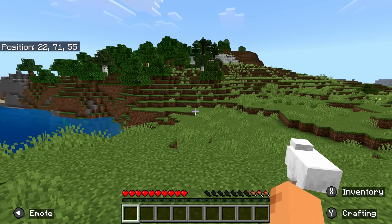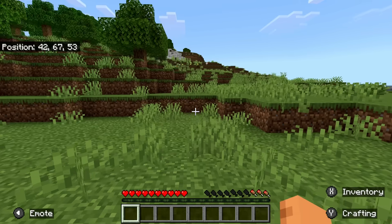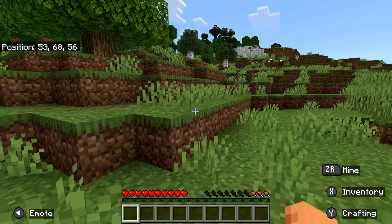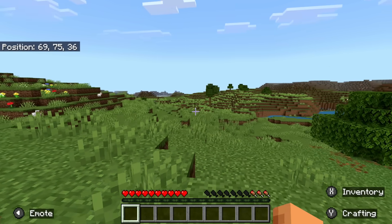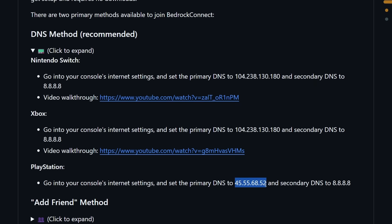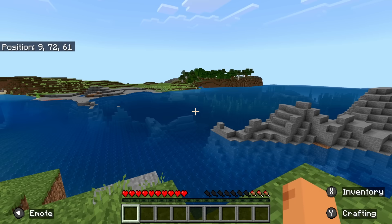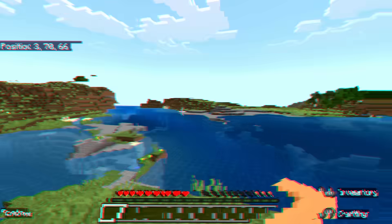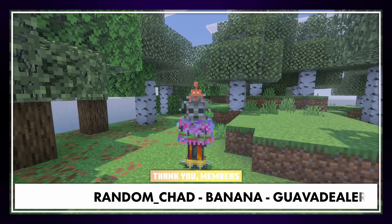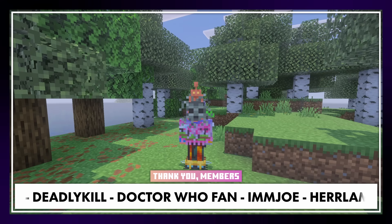For Xbox and PlayStation this works exactly the same — the only difference is the internet settings UI looks different since they're different consoles with different operating systems. Also on PlayStation, the primary DNS IP is different, so keep that in mind and don't mix it up. But other than that, the method is identical and will allow you to play on an external Bedrock Edition server, or a Java server with GeyserMC installed, on console. Make sure to subscribe and join the Discord — see you in the next one!